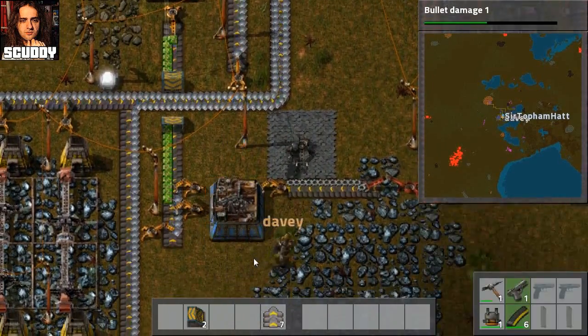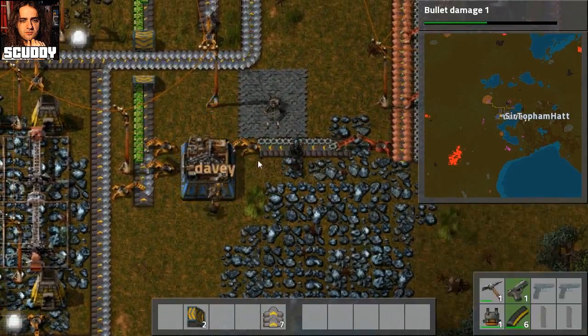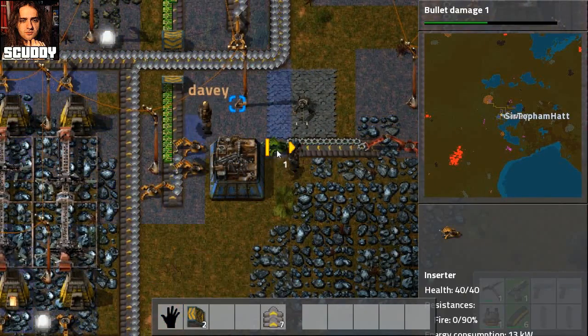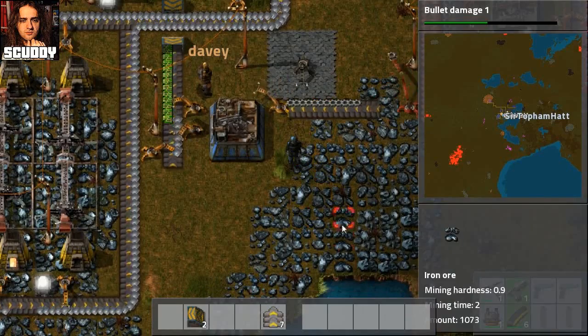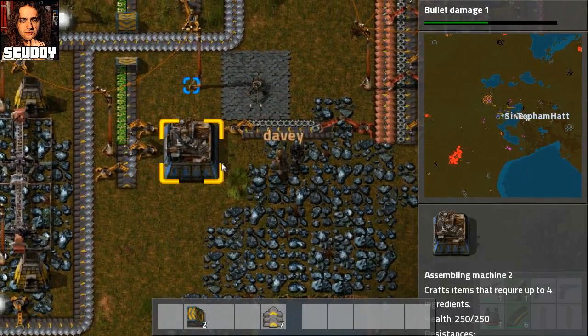It's a replicator! It's making these yellow inserters. This isn't working - you've turned it around the wrong way. This inserter is the wrong way. Oh, fucking hell. Ta-da. Oh, look at it go!